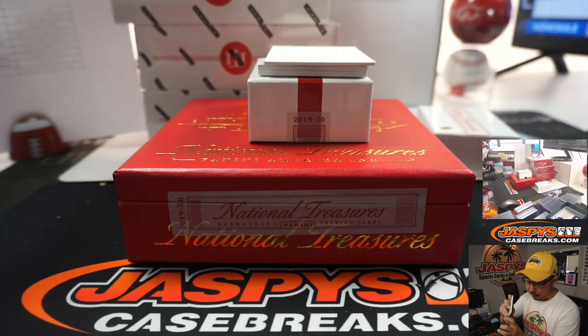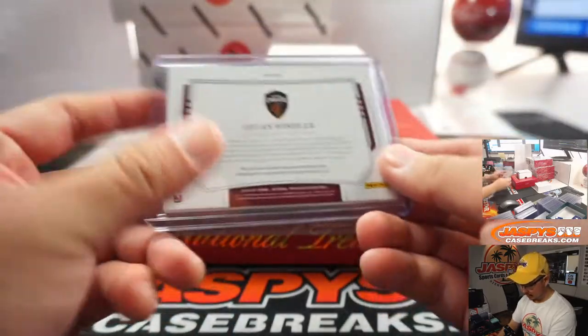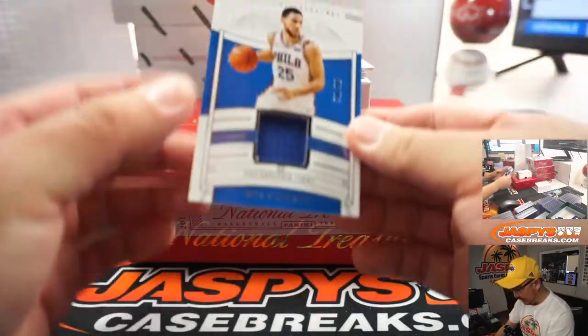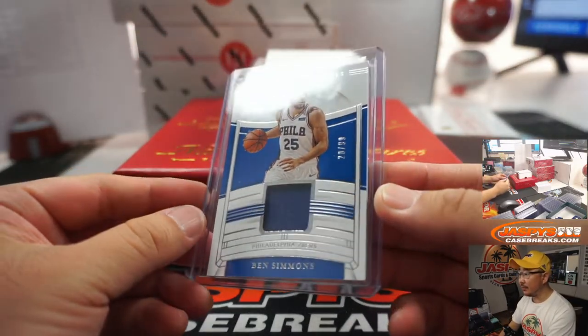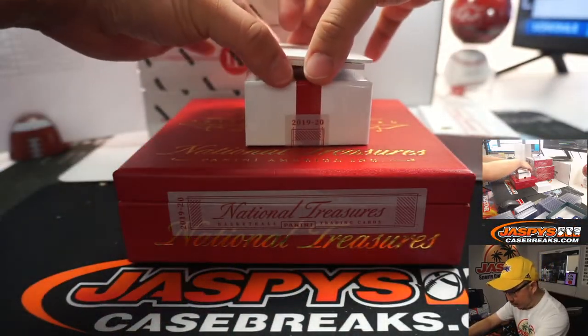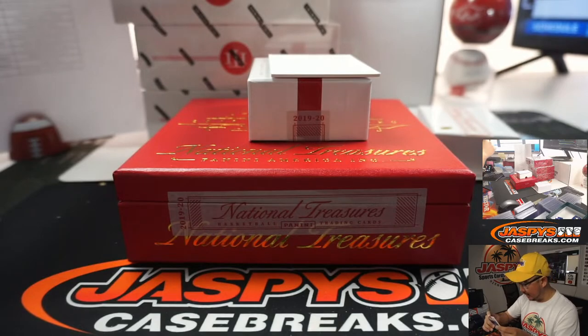Couple more here. We've got Ben Simmons, 20 out of 99 Relic, going to Josh and the Sixers — he got the Sixers straight up. Just a handful off that jersey number. And the bottom one here is another Relic — De'Aaron Fox. So maybe there are two Relics on the bottom of each box. 51 out of 99 — that will be another one for Kevin and the Kings.